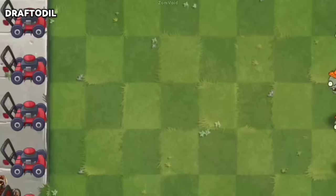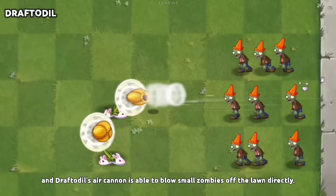Draftodil cooperates well with Shrinking Violet or Enforce-mint, as they will shrink zombies, and Draftodil's air cannon is able to blow small zombies off the lawn directly.